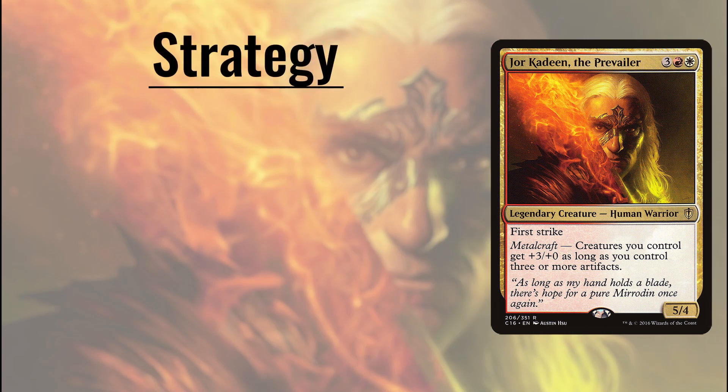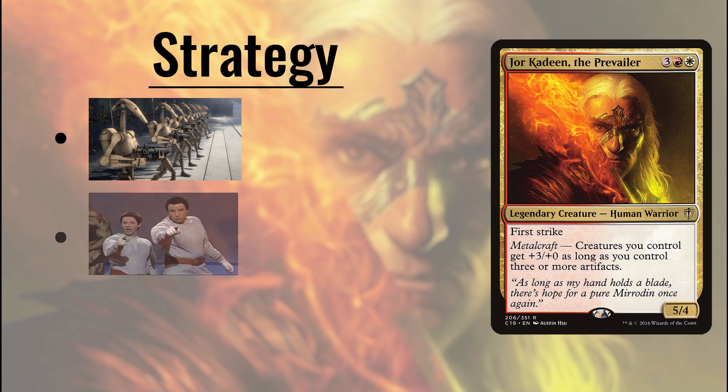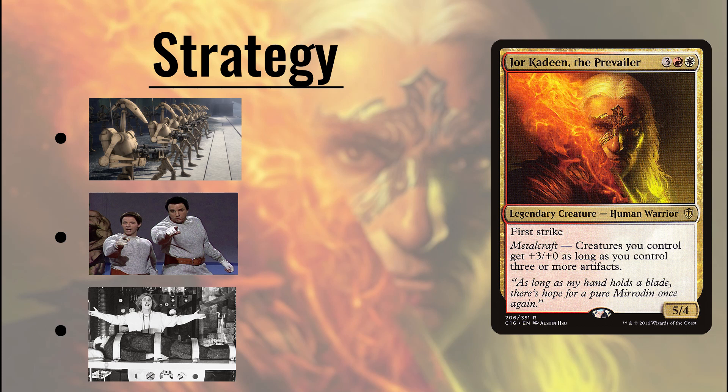So what's our strategy with this commander? Artifact creatures, and making even the puniest of them into a threat with Jor Kadeen's considerable anthem effect. We're going to supplement our commander's buff by further pumping up our team or making them more dangerous. We're even going to be doing a little bit of playing with our graveyard — turns out there's a considerable number of artifact creatures that bring their fallen allies back from the scrap heap.